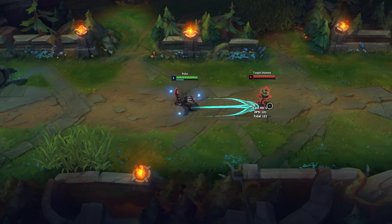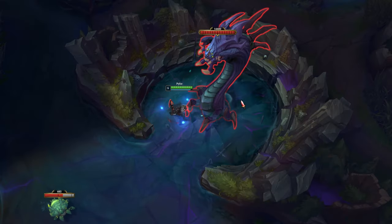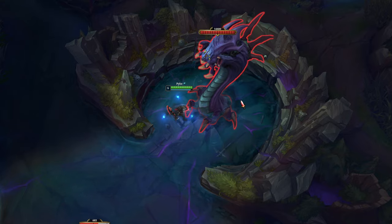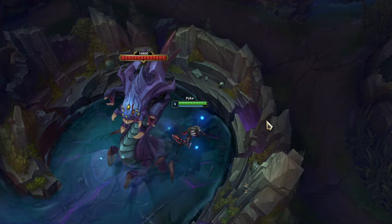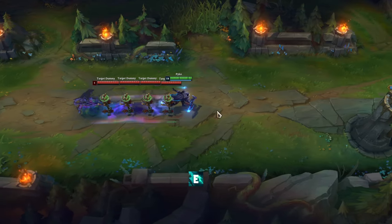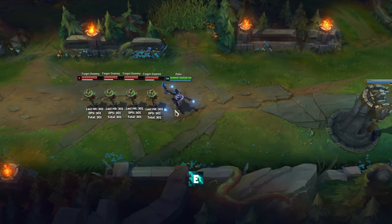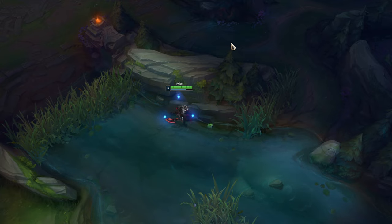Pyke's E hitbox is larger than the spell indicator. His E can't deal damage to minions, jungle monsters, dragon, or Baron, and you won't get aggro from them. His E can deal damage to multiple opponents and the damage is the same for all. Pyke's E has a big range and you can use it to go through some big walls.